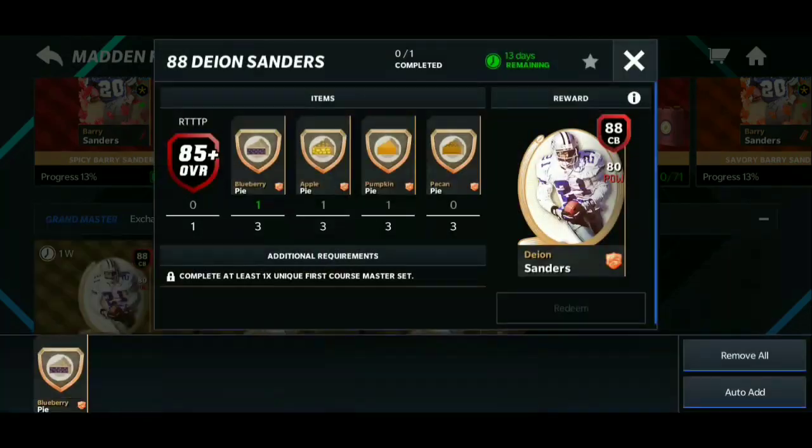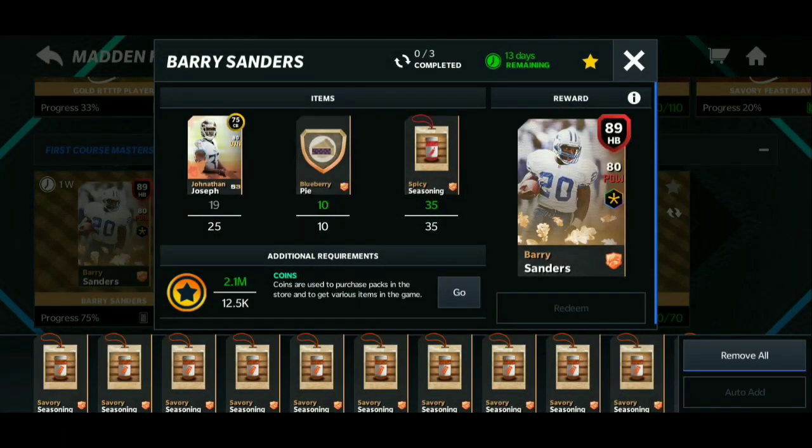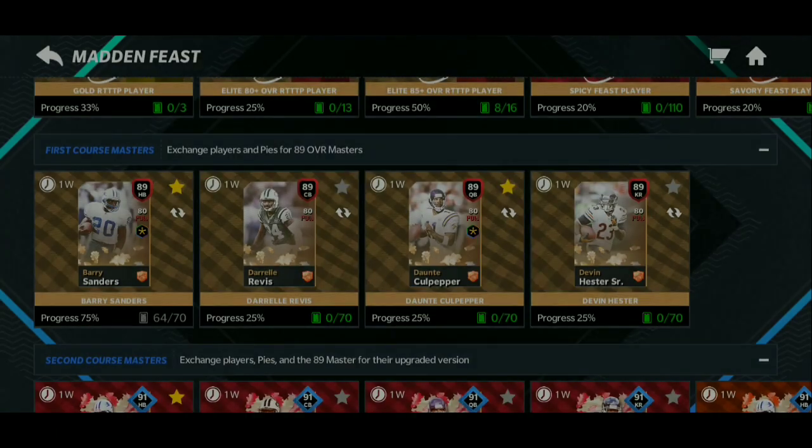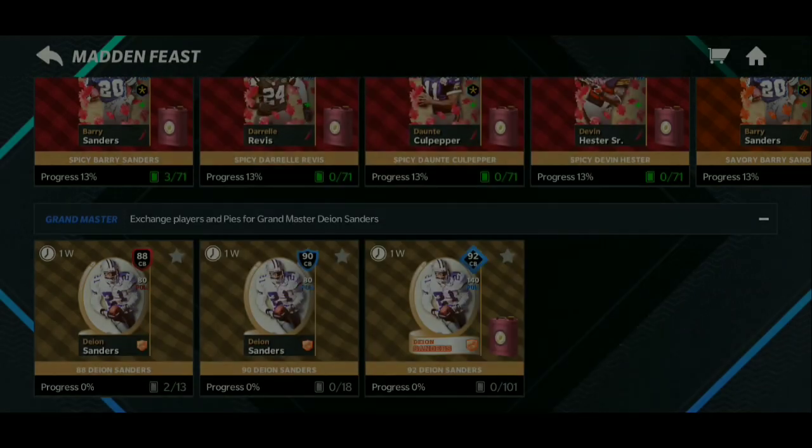First of all, don't put blueberry pies into those sets yet. You want to go ahead and get Barry Sanders first — claim Barry Sanders first to complete that set. Then go ahead and get your blueberry apple pie, pumpkin pie, and pecan pie from the events, grind those out, and you get your 88 from there.